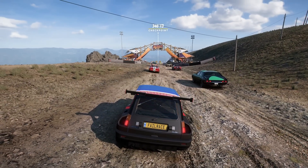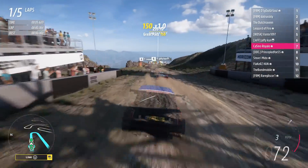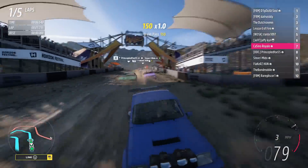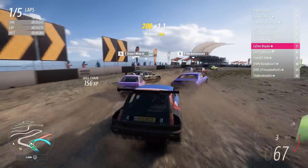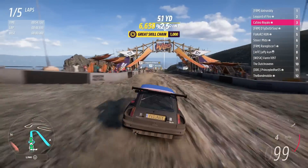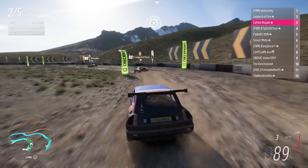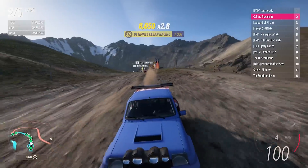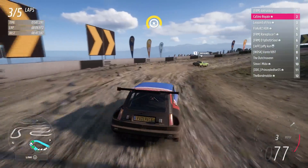We get big oversteer again through there, fighting it, and actually slide too much — I didn't really want that much of a slide. Toyota is now looking to get past, going to the inside, and there's nothing I can do. We're going to try and run it in deep around there, keep momentum on the exit, but we've got a slide on over a bump. This is good news for the Coronet because we've all started fighting each other. This is a wonderful four-car battle — it's a shame one of us is going to miss out on a podium because it has been an excellent little tussle.